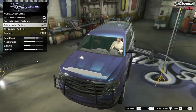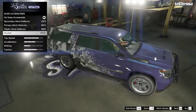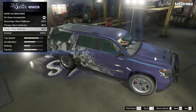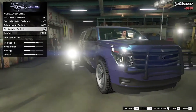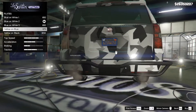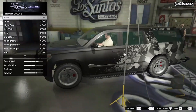For nose accessories — that's new — there's a snorkel! This thing has a snorkel. We also have a plastic wind defender. Let's go with the plastic wind defender. For the plate I'm just going to leave that, and for the respray let's do matte black of course.